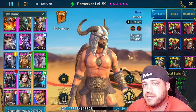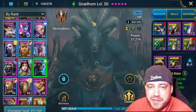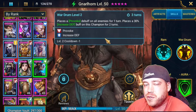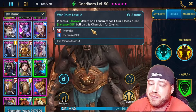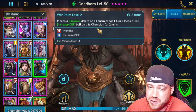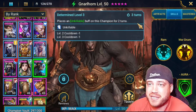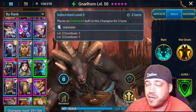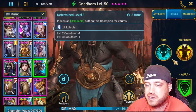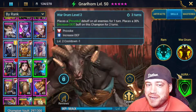Then we have our first level 50, which is Naruhorn. He's strictly there to make somebody unkillable. Places Provoke on all enemies for one turn and increases defense on this champion for two turns — really good, three-turn cooldown. Then places Unkillable on this champion for two turns. You have to make sure he's fast enough so he doesn't die: he puts out the provoke, goes again, does the unkillable, survives one turn, then is able to do it again — provoke, unkillable, just keep doing it on rotation. You're only bringing him in here for these two skills.